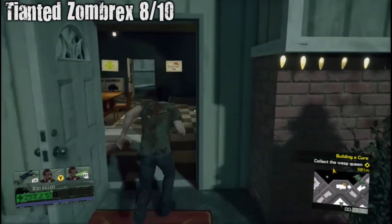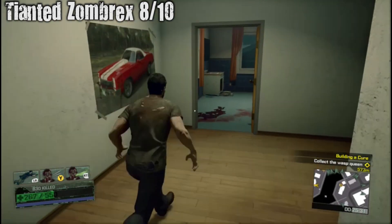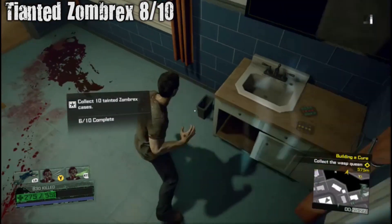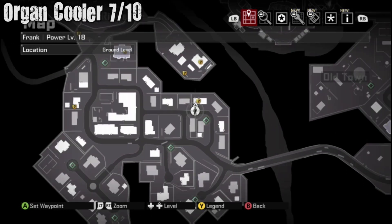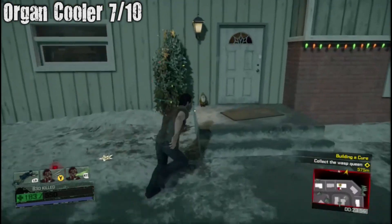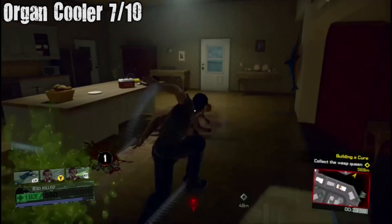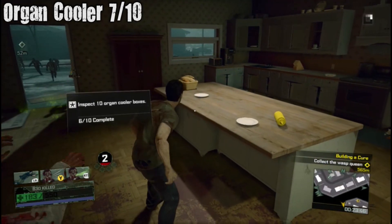Eight out of ten Tainted Zombrex — inside this building in Westridge still, in the school. You can't drive vehicles in this DLC, so it takes forever to walk everywhere.